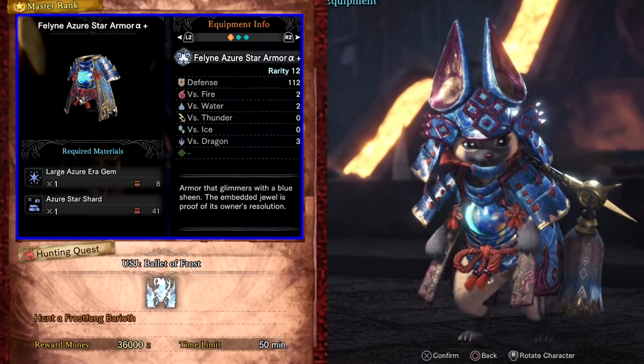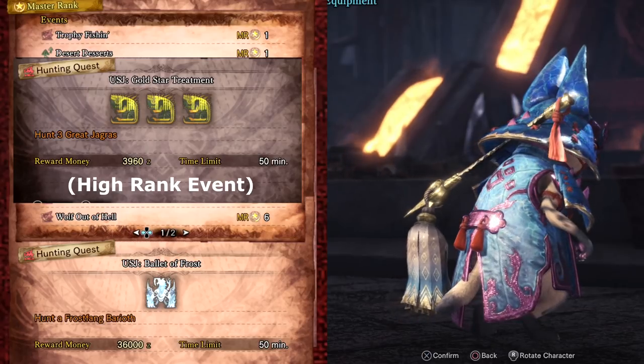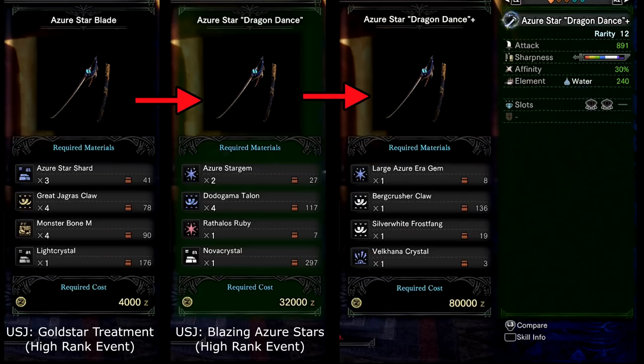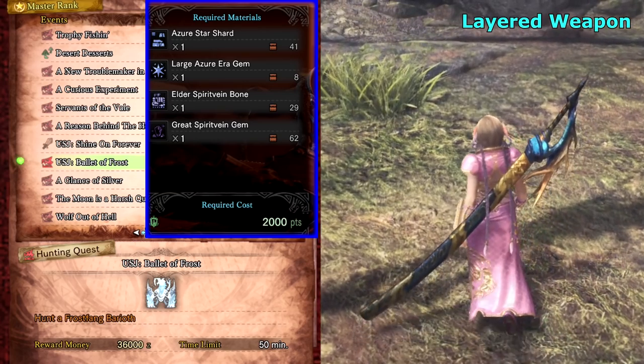It also requires Azure Star Shards which can be obtained from the high rank quest Gold Star Treatment. You can also get the Azure Dragon Dance Plus Master Rank Longsword. This weapon is upgraded from previous high rank USJ quests, so if you want the materials to farm the base Longsword you will need Azure Star Shards from the high rank quest USJ Gold Star Treatment, then Azure Star Gems from the high rank quest USJ Blazing Azure Stars, until you can finally get the Master Rank version using the large Azure Era Gems from this quest. You can also get this as a laird weapon skin but it can only be applied to Master Rank weapons through the augment menu at the smithy.